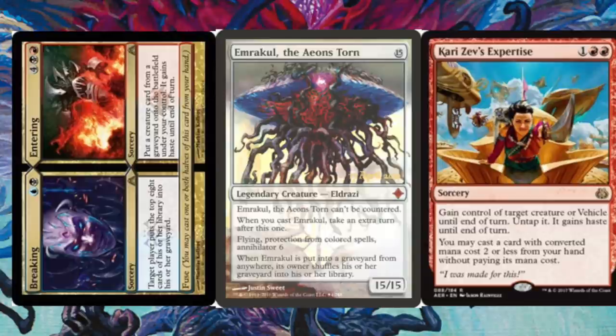You're going to play Kari Zev's Expertise, which is one and double red. You need a Bird and you need a Noble Hierarch because you have to gain control of target creature or vehicle. So you need a creature or vehicle on either your side of the playing field or your opponent's side.